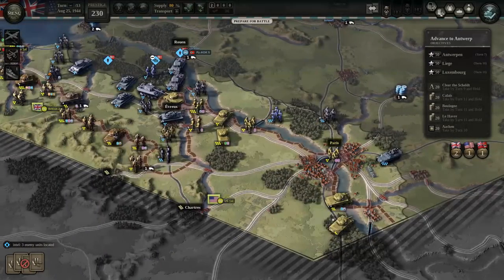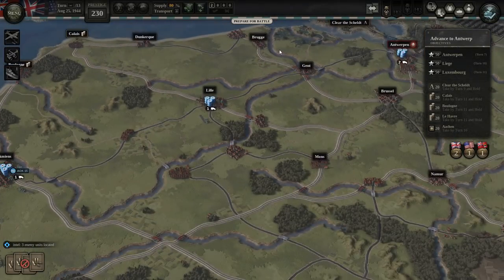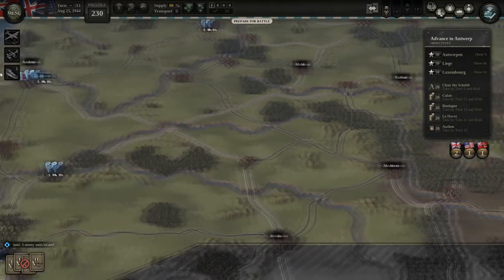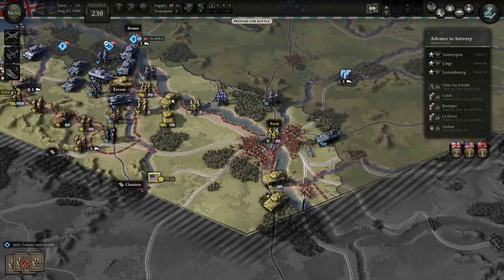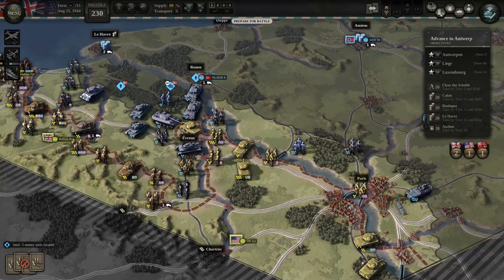The problem is our supplies are limited. We're at 80% supply and only have two supply trucks to expand our depots. Supporting an offensive along the northern coast towards secondary objectives like Le Havre, Boulogne, and Calais is less important, but those also serve as vital rail depots. Places like Amiens serve as vital rail depots with connecting rail lines important to supporting our offensive. The bulk of the American armor will drive east, establishing secure flanks while the British and Canadians do the heavy fighting against the Germans along these riverways.